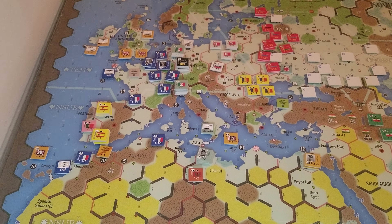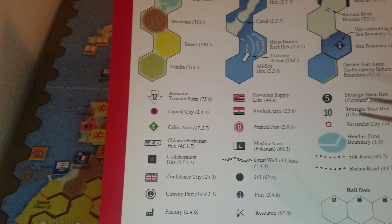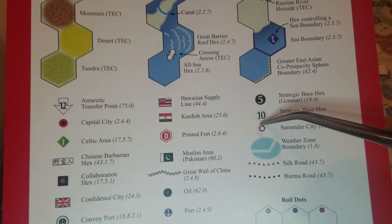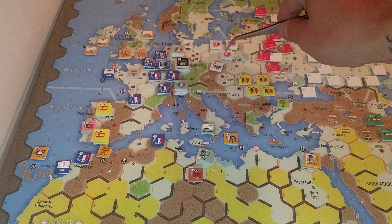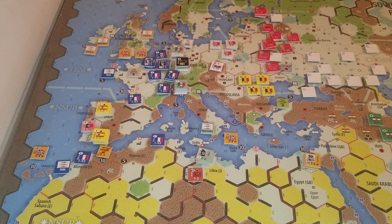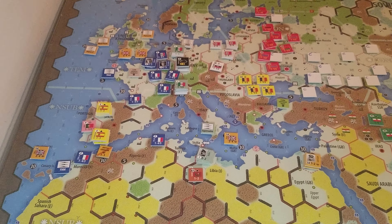Something I goofed on - I'm gonna put it here - is the surrender cities. For some reason I was thinking they were the factories representing that, but it's actually the capitals and this symbol over here. So Poland was surrendering because I captured Warsaw, which is here, instead of their factory which is there. Not that big of a deal - most of the capitals and surrender cities have factories in them anyway, so you can pretty much look at one to find the other.